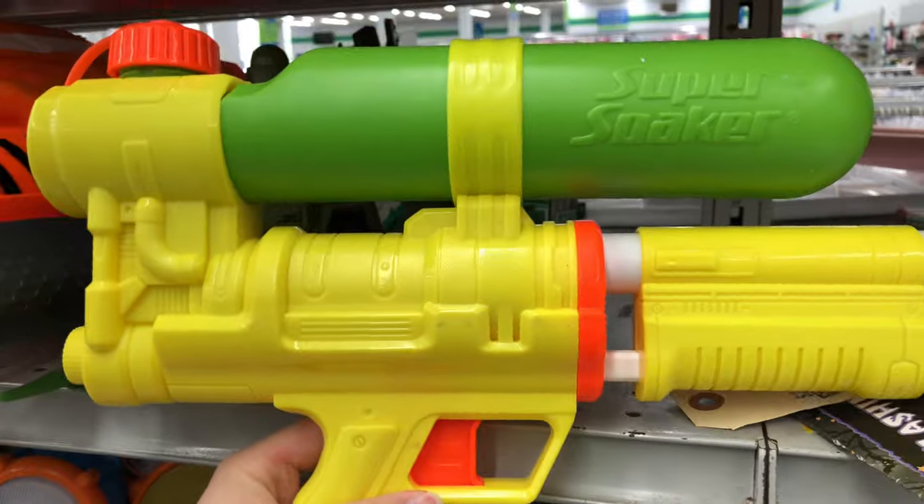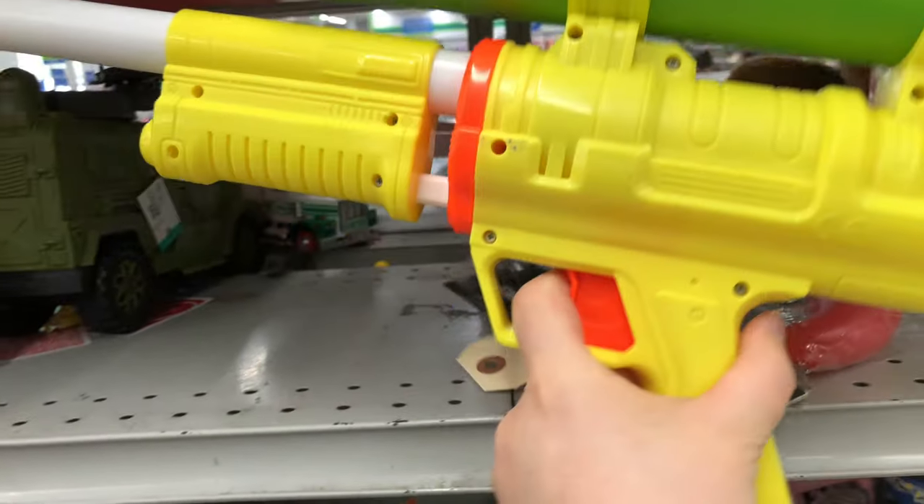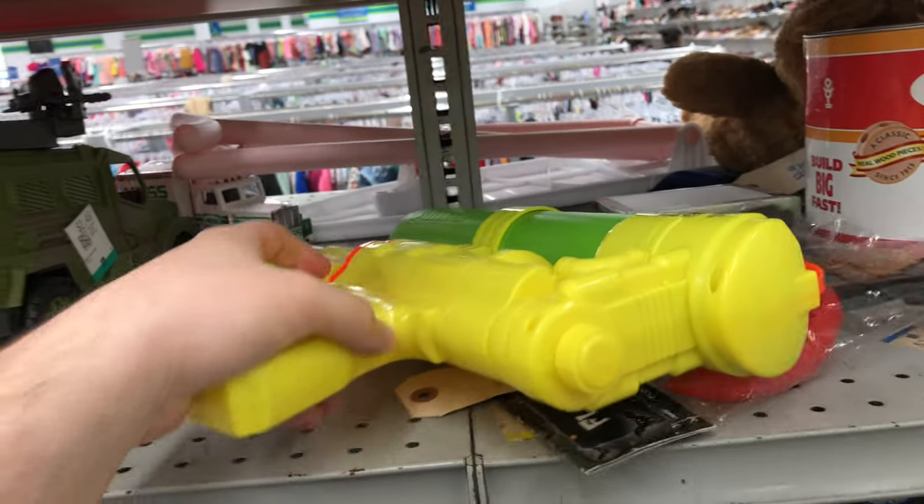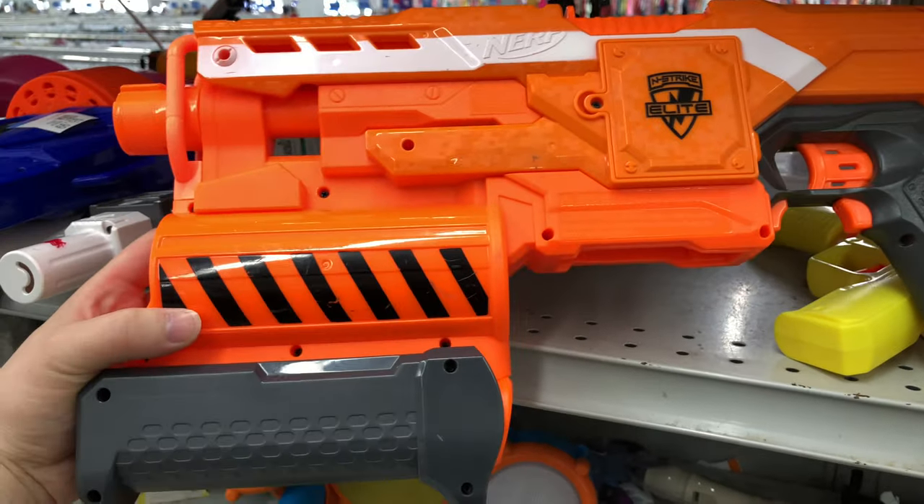And then we got the reissue of the Super Soaker XP50 over here. Pretty sweet — $3.50, not a bad deal. Really cool looking thing. I'm glad they started making some of those old designs again.